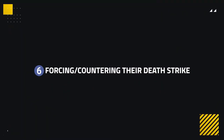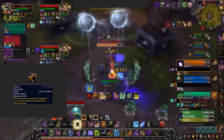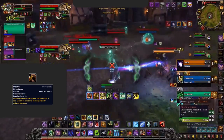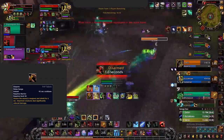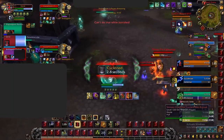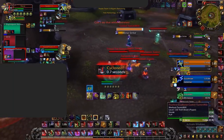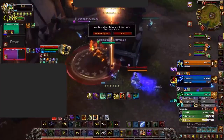Last but not least, the sixth way to counter an Unholy Death Knight is by forcing or countering their Deathstrike. Compared to Frost DK, Unholy DK generates runic power less frequently, meaning they can't Deathstrike as often, so they will ultimately heal less and their pressure slows down. Disarm is one of the biggest ways to counter Deathstrike, as they won't be able to use this ability while disarmed, leading to more defensive cooldowns being burned since the Death Knight cannot sustain with Deathstrikes. As seen in this clip, Cervantes is cycloned to immune the Cocoon healing and disarmed beforehand, forcing out the AMS and the Cocoon, which leads to a kill in deep dampening.